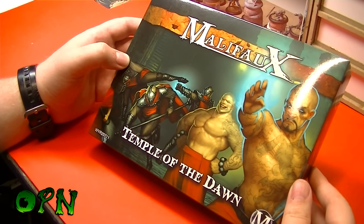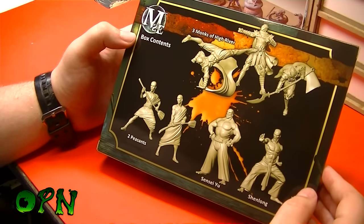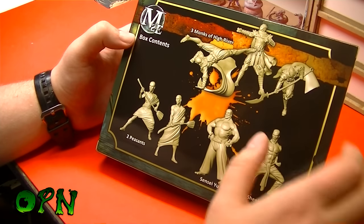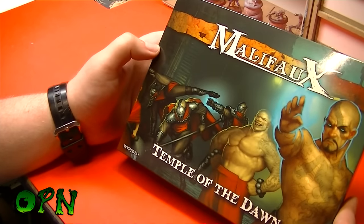Hi guys, today we're going to be taking a close look at the Malifaux Temple of Dawn box set. This is from the Ten Thunders guild, and as we can see on the back, we get seven miniatures in total. We get Shenlong, Sensei Yu, three Monks of the High River, and two peasants. Looking at the box art, we can see how cool they actually look.